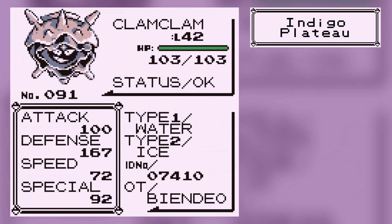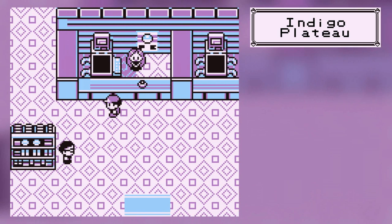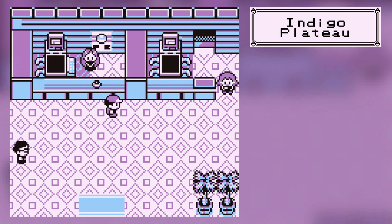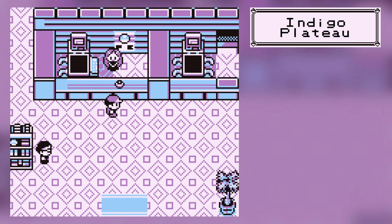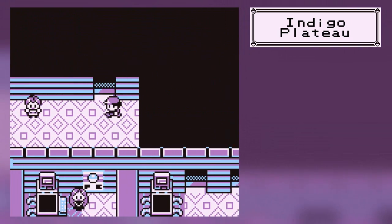And finally we have Clam Clam — look at that defense, that is beautiful. He knows Surf, Withdraw, Hyper Beam, and Blizzard. Now, the biggest problem is that if your moves don't have a lot of PP, you'll want to use Ethers rather than Elixirs. Elixirs recover all moves by 10 PP, whereas an Ether only recovers one move by 10 PP, and Max versions of those max out the PP entirely. Anyway, let us head in — I've delayed this long enough.